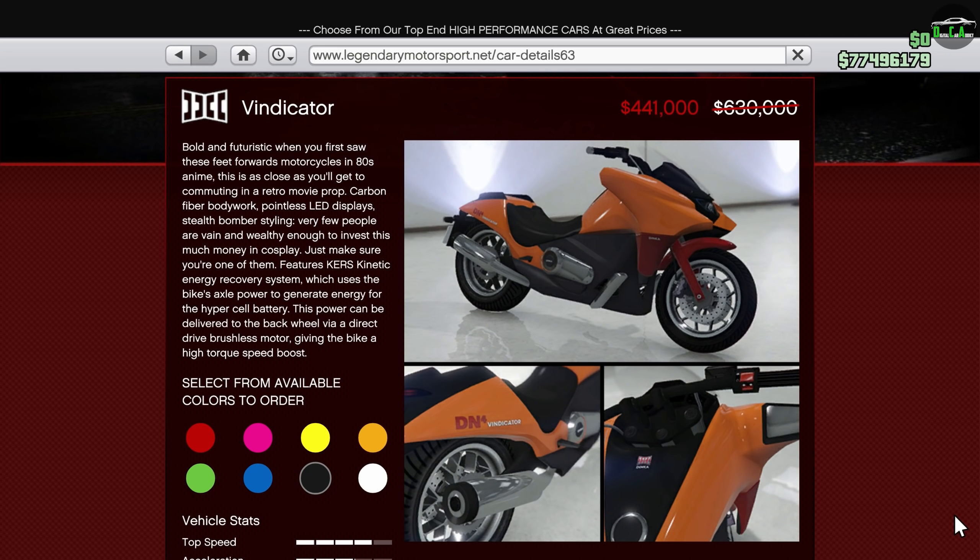Next up, we have 30% off the Vindicator. Not the best bike due to its awful handling, but it does have the KERS boost system, which makes it go pretty quick in a straight line. However, the Shotaro and the Hakachu Drag can run circles around this thing. I personally don't think it's worth it, even at this price.